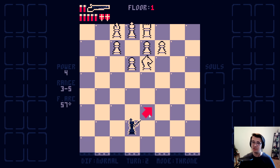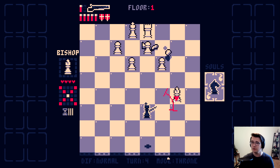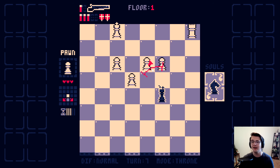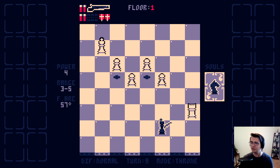Hey guys, Tyler here. Welcome back to Shotgun King: The Final Checkmate. This is a new roguelike where you control a king and you must shoot the enemy king to death before the enemy pieces checkmate you. It's a ton of fun, lots of chess and roguelike strategy. It's a very interesting game.